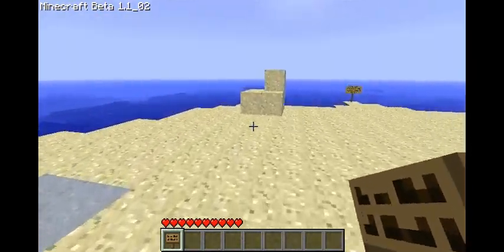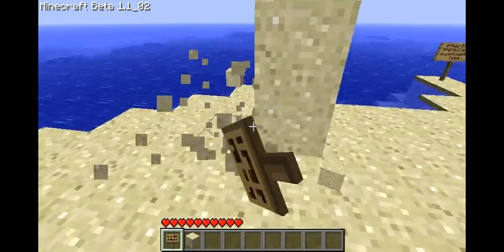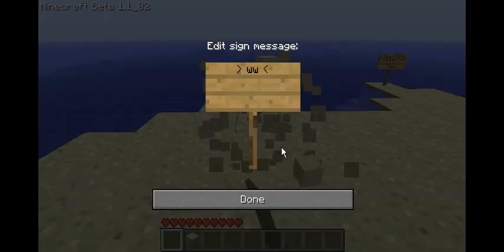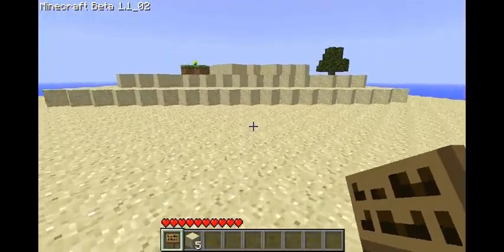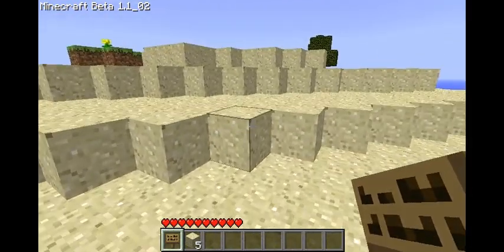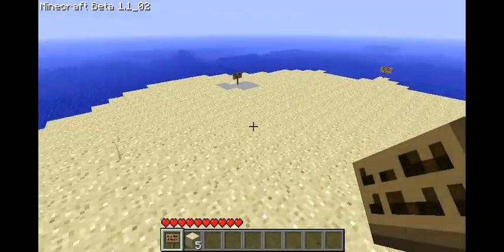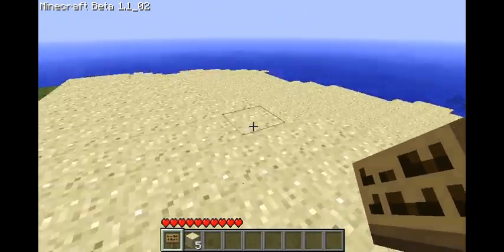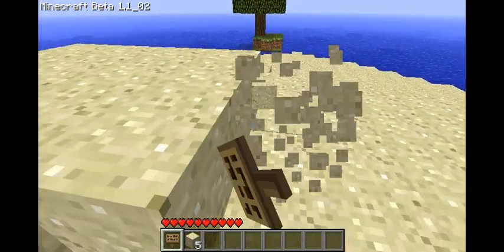I've never done a let's play before, so it should be fun. Let's just level this out because this is really pissing me off. Oh, and there were a couple clues. One of them was: don't squander your initial resources — well, I don't plan on it. Once the grass is gone, you can't get it back — I already knew that. And then the last one was: X marks the spot. So we're gonna keep our eyes open for an X.